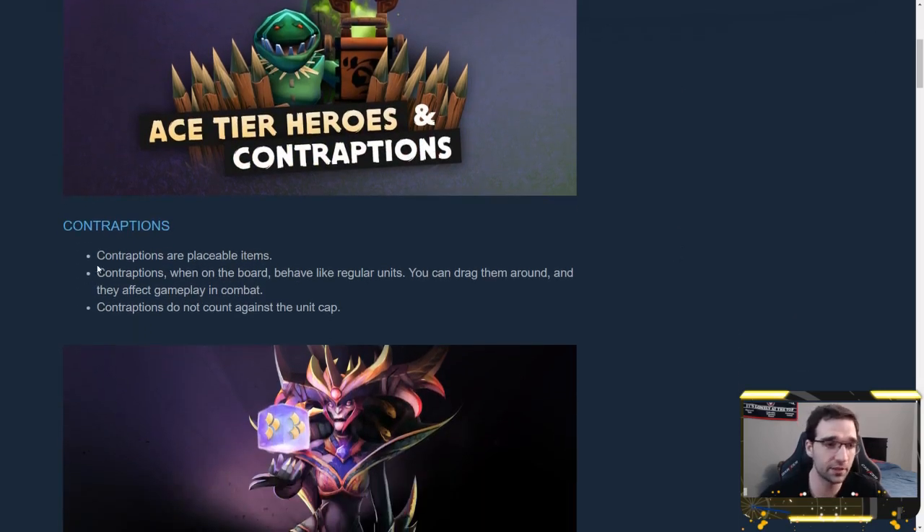Contraptions are placeable items. As soon as you select them from the item phase they appear on your board and you can move and adjust them as you like. They behave like regular units — you can drag them around and they affect gameplay and combat — but they do not count towards the unit cap, so you can have as many contraptions as you can fit on the board.